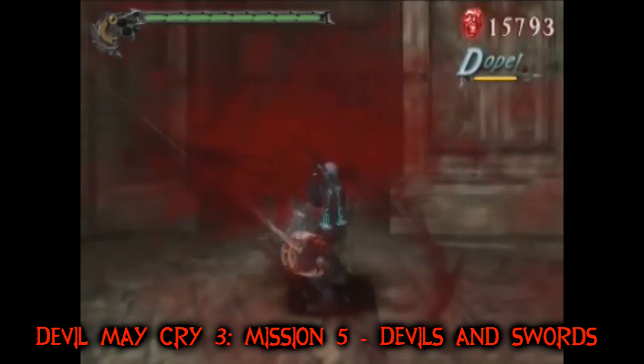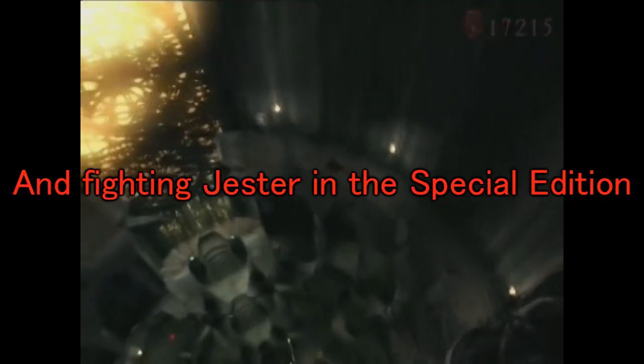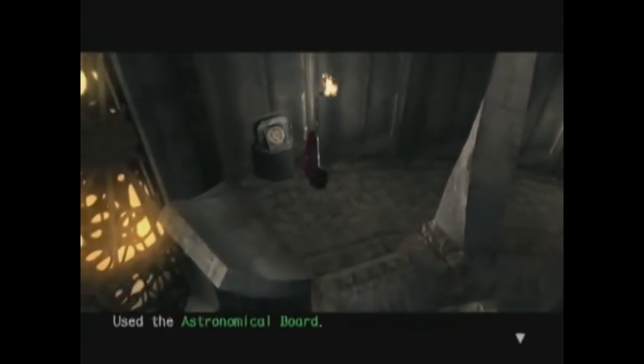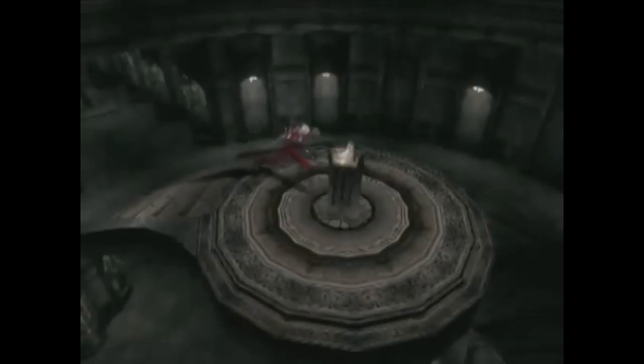This mission opens with Jester introducing a new enemy — the Blood Goyles. They aren't the most fun enemy in the world, but their first battle isn't super egregious. After dispatching the Blood Goyles, Dante runs back to the central room of the tower and uses the item he got at the end of the previous mission. This opens up the way to another key, which opens up the way to an item that Dante needs to get across the gap in the second room of the mission.